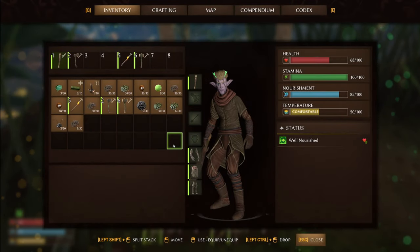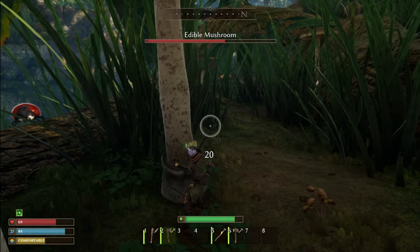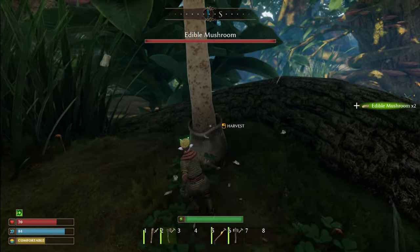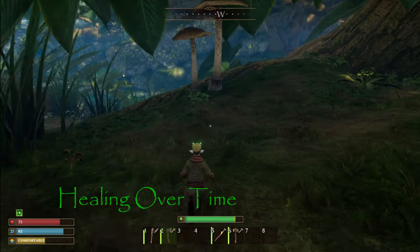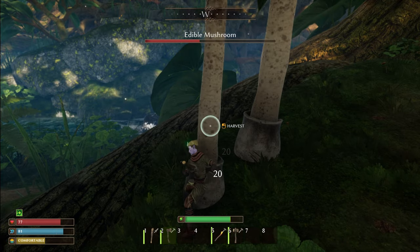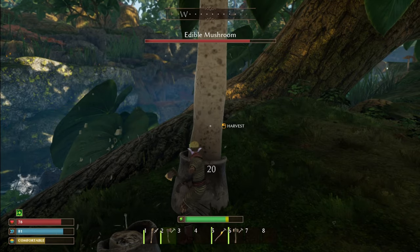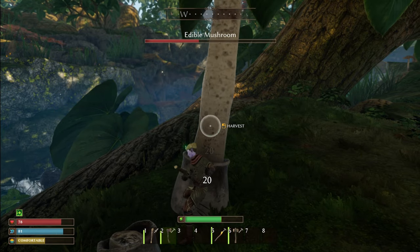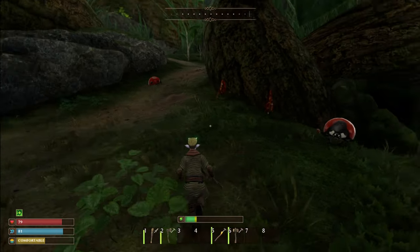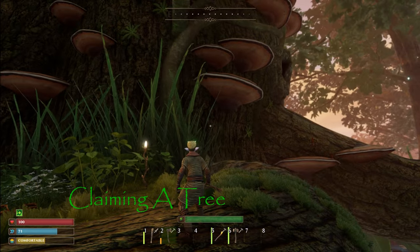Let me get my axe and chop some of these mushrooms down. Remember I said about keeping your stomach contents above 70%? You can see my health is ticking up even though I took a bit of a bashing from those sneaky ants — my health is naturally going up because my food stat is in good shape. There are a number of trees in the world and you'll want to get one claimed.